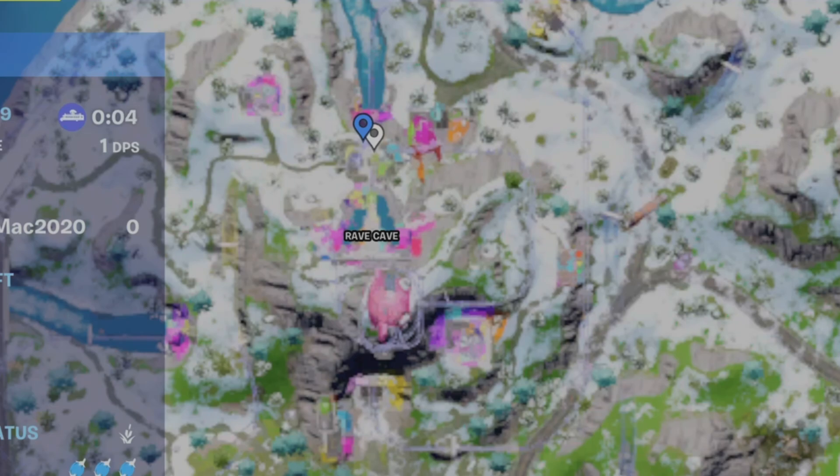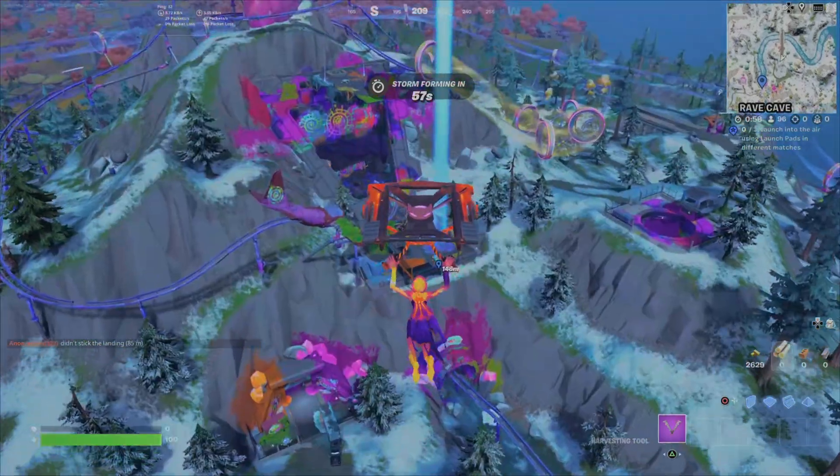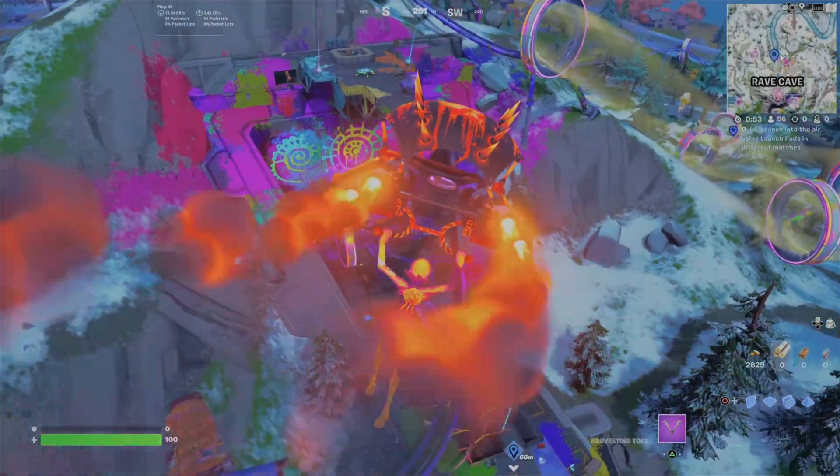You can find a launch pad on the ground or within a chest, or you can come to a couple of POIs that have them. Right there at the Rave Cave, you will find a launch pad that's already there — no hard work required.